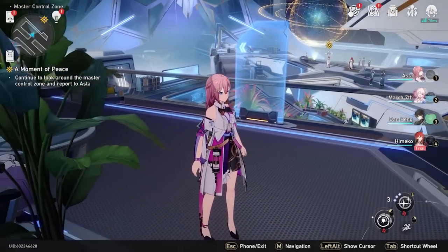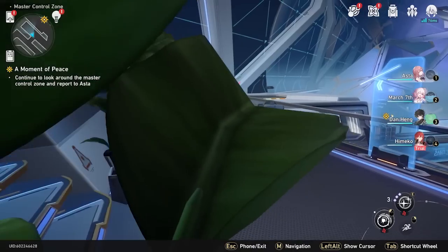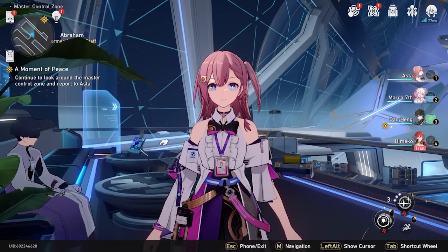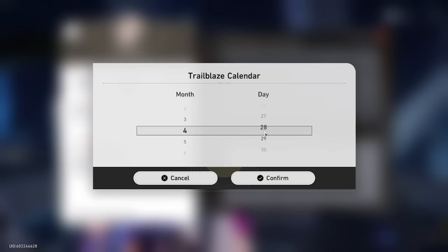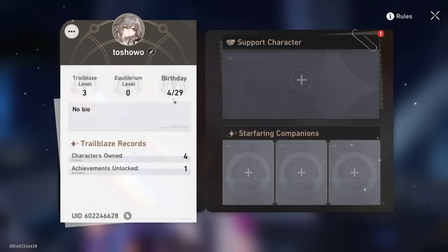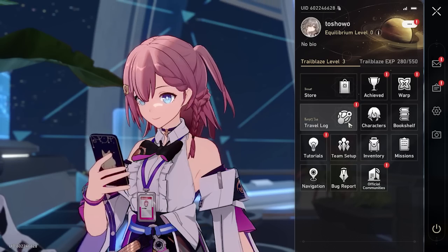Once you've finished talking to everyone and finally summoned — she's a favorite character of course — you can start the real process. Change your birthday to the day you're re-rolling your account. Today is the 29th, so make sure you change it to the current day because you'll get 300 stellar jades.